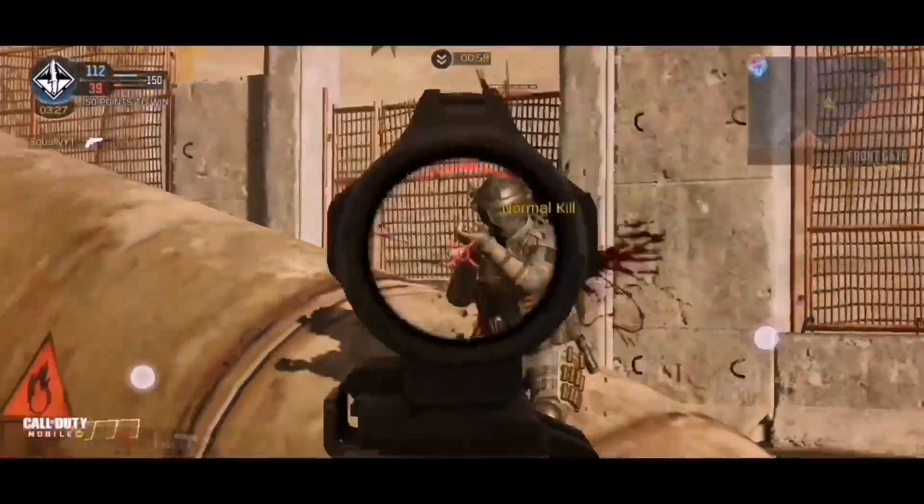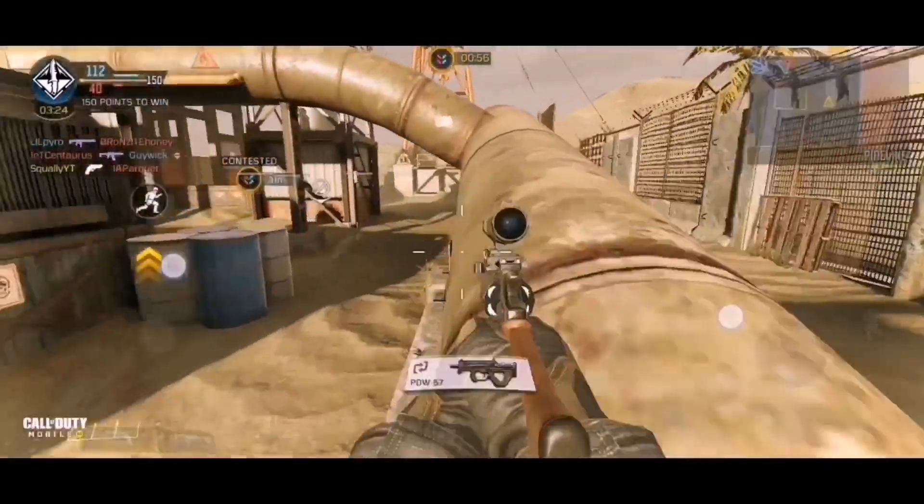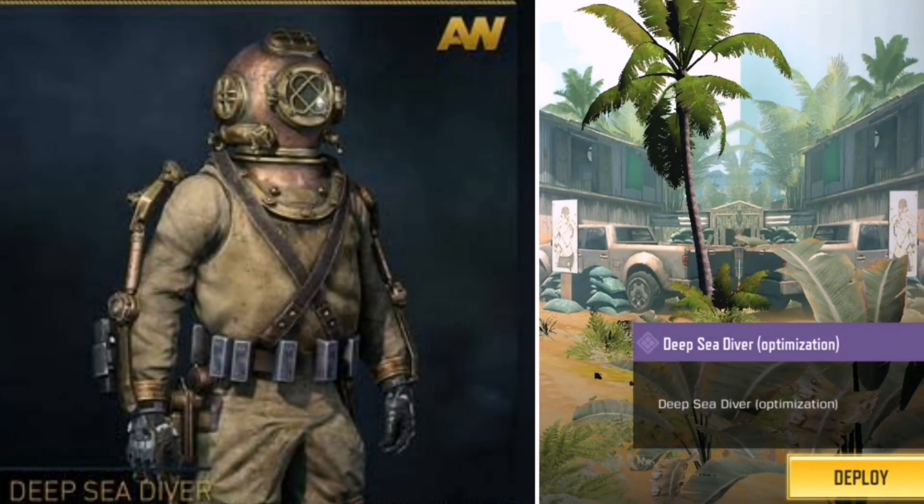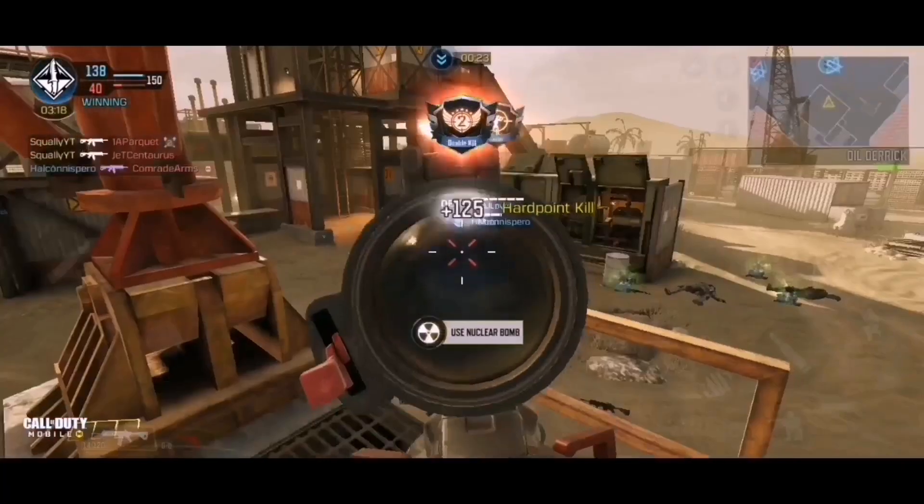Next we have a character coming from Advanced Warfare — the Deep Sea Diver. This is one of those crazy, weird skins, like the clown we just got. I actually quite like it a lot. It has that old-fashioned deep sea diving helmet, you can see the exosuit from Advanced Warfare, and the skin looks kind of gold. I'll definitely be picking up the Deep Sea Diver when it comes to the game.